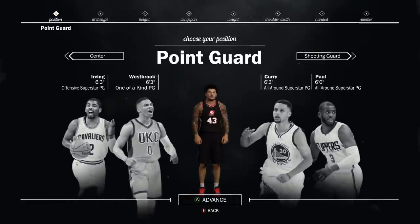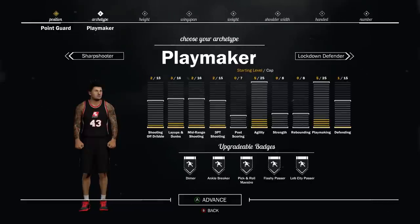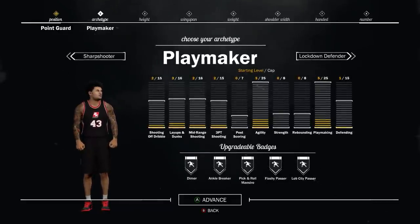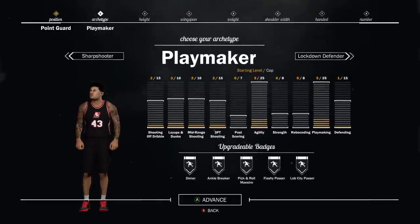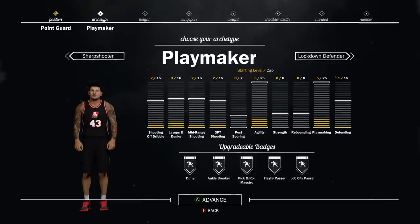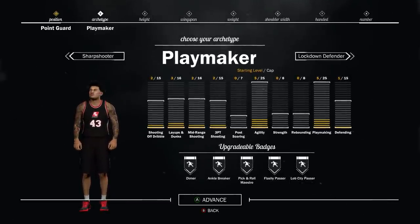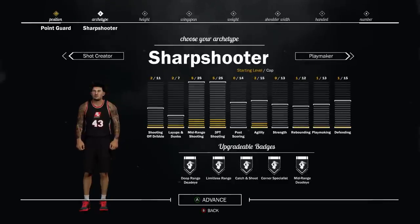We're going to go for the best 3v3 type point guard that you guys should run with. Not a lot of people want playmakers, but if you want a playmaker for threes, make a 6'2, minimum weight, minimum wingspan. And that is the perfect way to play threes with a playmaker. But if you want to play threes and shoot, just hit the sharpshooter up.